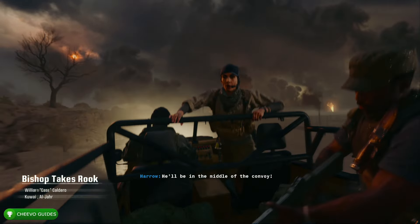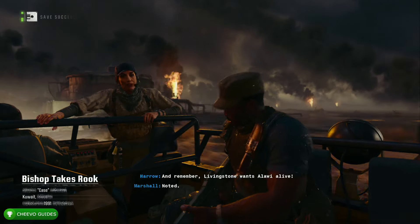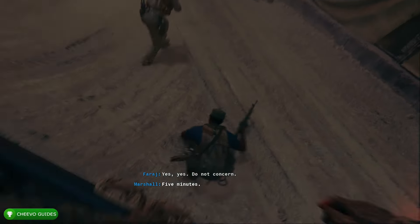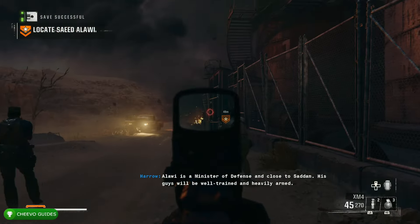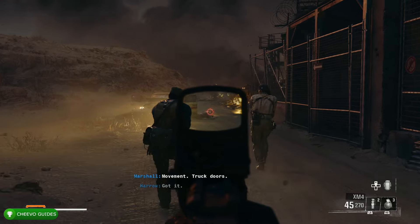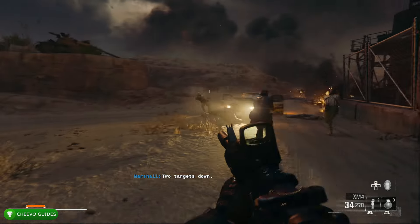Are you wondering how to play Black Ops 6 early? Technically the game doesn't release until tomorrow, right when it turns midnight Eastern Standard Time or 9pm Pacific Time. However, if you own the game or have Xbox Game Pass, you can actually play it right now. The way to accomplish this is by switching your region to New Zealand. In this quick video I'm going to teach you how to do so, so you can get started on Black Ops 6 early.